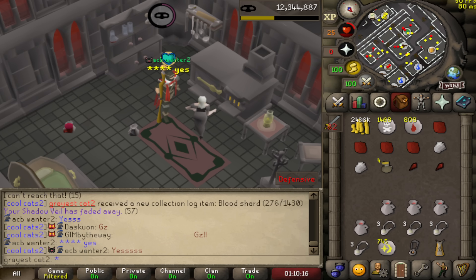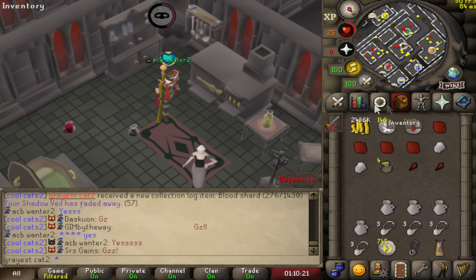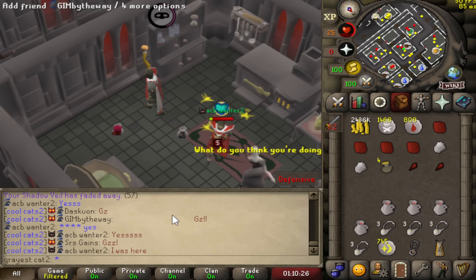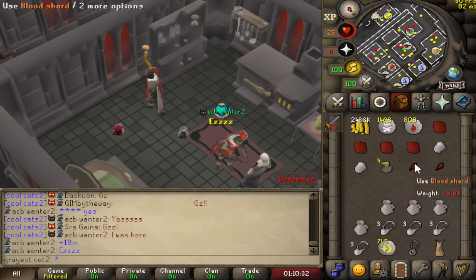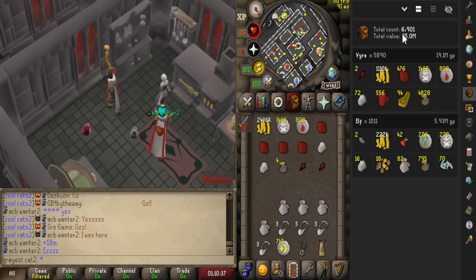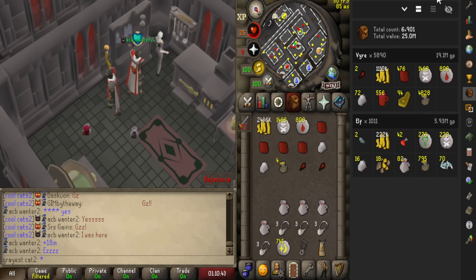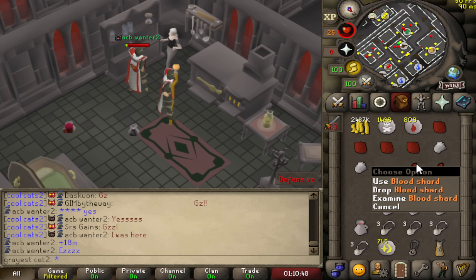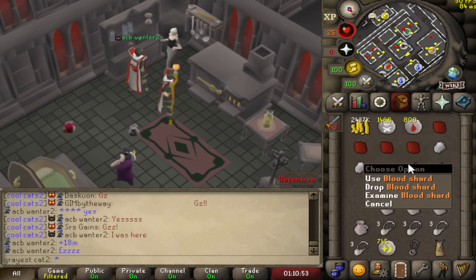It happened — we finally got it! I was leaning back in my chair and didn't even see it, but I saw an underlying chat message and knew it was either the pet or the bloodshard — and here it is, the bloodshard! Pulling up the loot tracker: a little bit over the drop rate, about 890 over 5,000, so just under 5,900 pickpockets total. I am not going to complain about that at all.